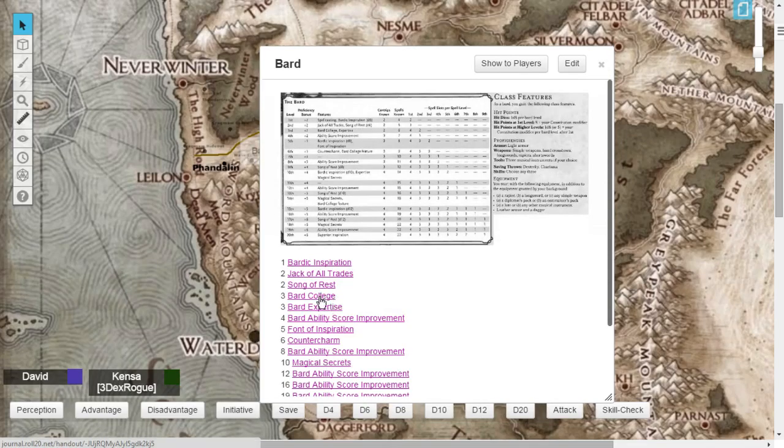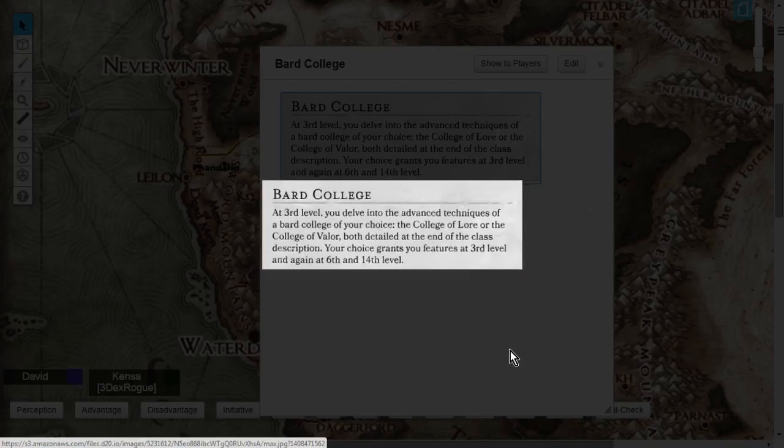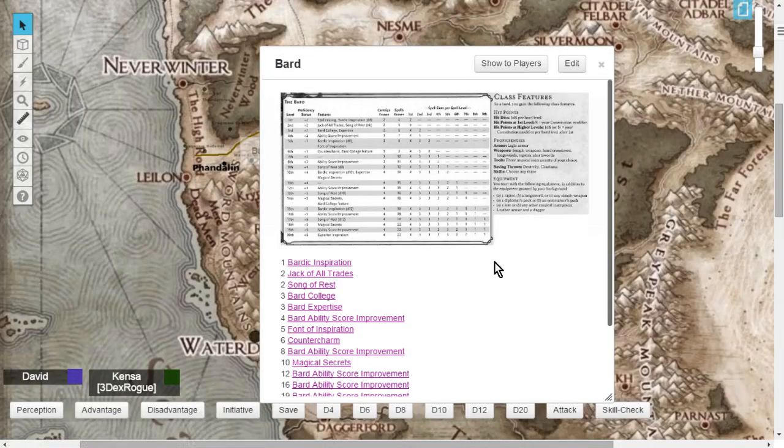Also at level 3 is your Bard College — the class archetype you add on top of the Bard. The Bard already has an amazing array of class features, and the College adds even more. You delve into the advanced techniques of a college of your choice, such as the College of Lore or the College of Valor, gaining more features at levels 3, 6, and 14.